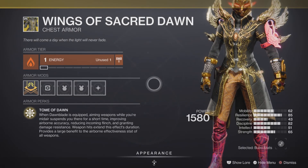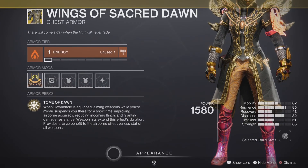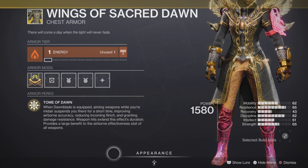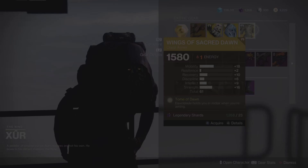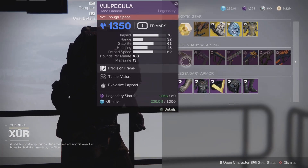Last but not least we have the Wings of Sacred Dawn, with an intrinsic perk called Tome of Dawn. When Dawnblade is equipped, aiming weapons while midair suspends you for a short time, improving airborne accuracy, reducing incoming flinch, and granting damage resistance — weapon hits extend the effect duration and provide a large benefit to airborne effectiveness for all weapons. Pretty good in PvE and PvP. This exotic chest piece is acquired during the vanilla Destiny 2 campaign and is for the Warlock class.